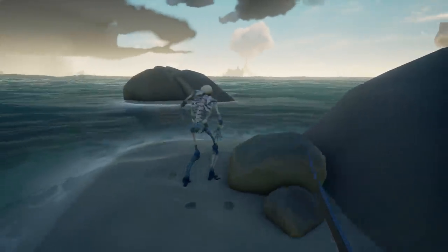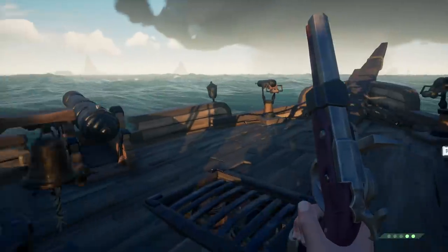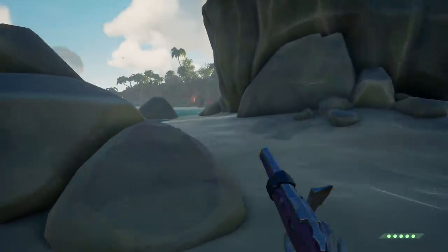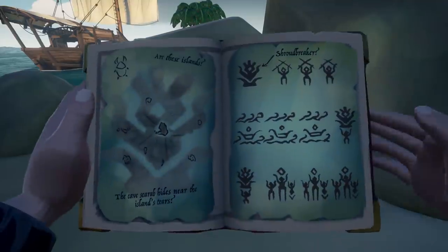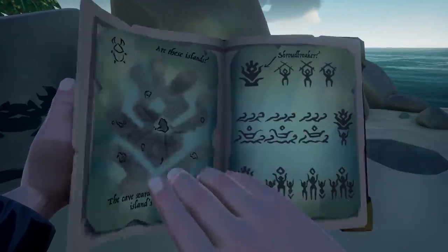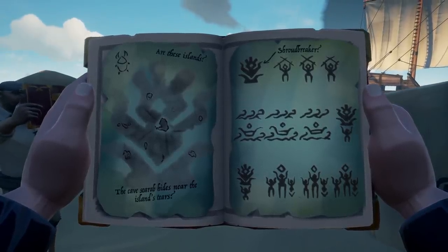Watch yourself. Yes, my first fight! Maybe it's in this cave. Maybe if you look at that map — what is that noise? There's noise out here. It's way further that way. So look — if you come right here, look at the creature's head. This island could be the tears. See this crabby thingy? The cave scarab hides near the island's tears. So maybe we need to look at the head of that weird Shroud Breaker. It says in the cave — the cave scarab. So we're looking for a cave.